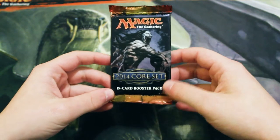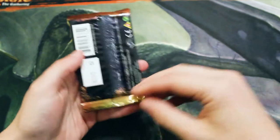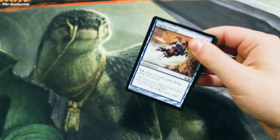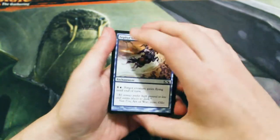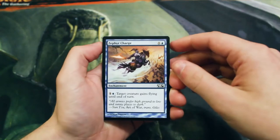Hello and welcome to the Friday episode of our Crack a Pack series, finishing out this week with a 2014 Core Set. The Core Sets definitely don't have as many of the powerhouse cards as I'd like to see, however some of these are actually fantastic so we'll see what we get. This does have a lot of the sliver cards in it, so happy to pick up a few of those if we can.